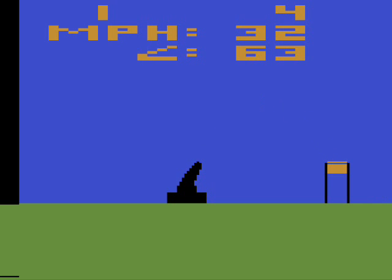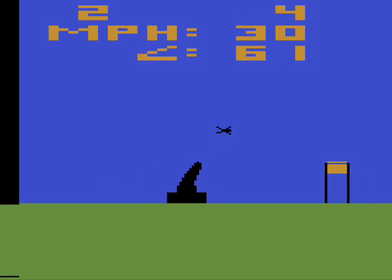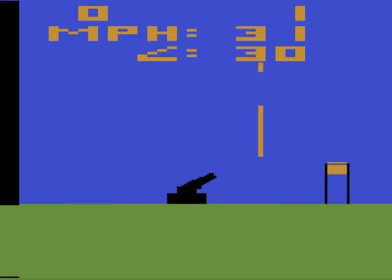Thankfully, there are a few variations that at least add some variety to the game. You can play with or without the ability to move the position of the tower, or have it randomly chosen by the computer, whether the speed of the wind is selected by you or the computer, whether the angle of the cannon is selected by you or the computer, or if the position of the cannon is selected by you or the computer. There's also the option to throw in a window where the man must pass through on his way to the tower.